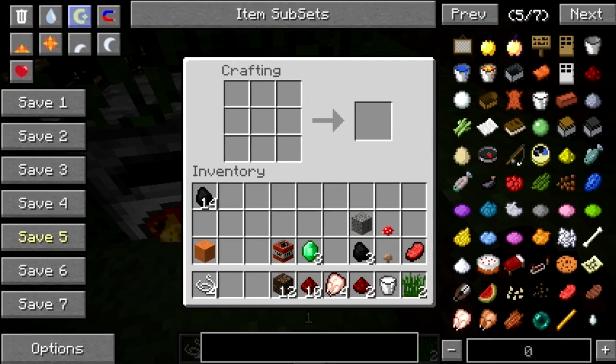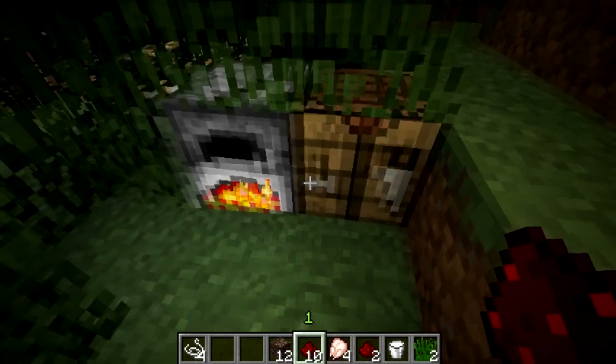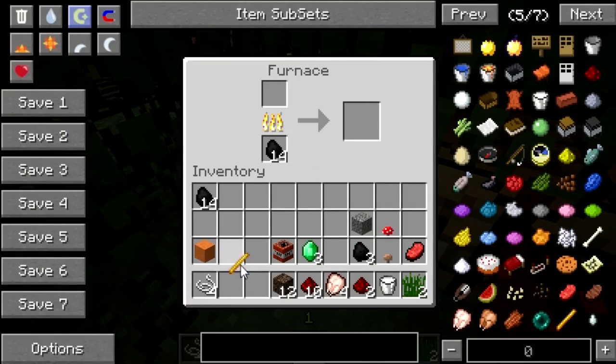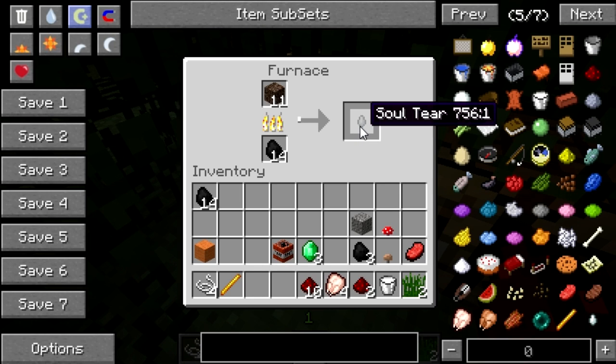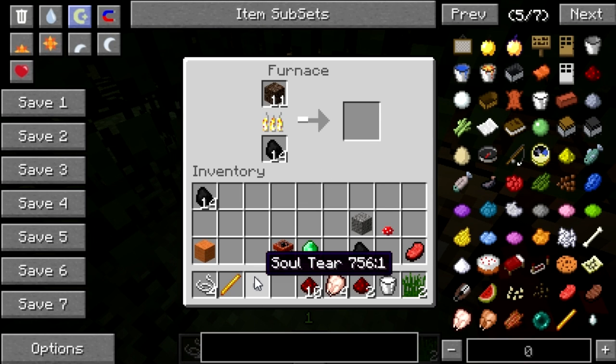The next crafting recipe also requires a furnace. Here we've got the blaze rod and we're going to get some soul sand because we actually want to create some ghast tears. This creates a new item called soul sand ingots — soul tears — and you need to craft quite a lot of them and place TNT around them.